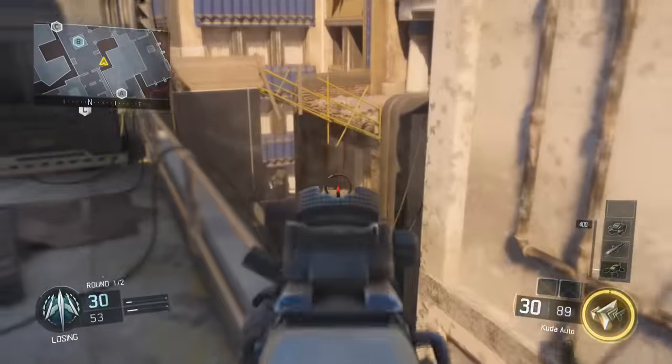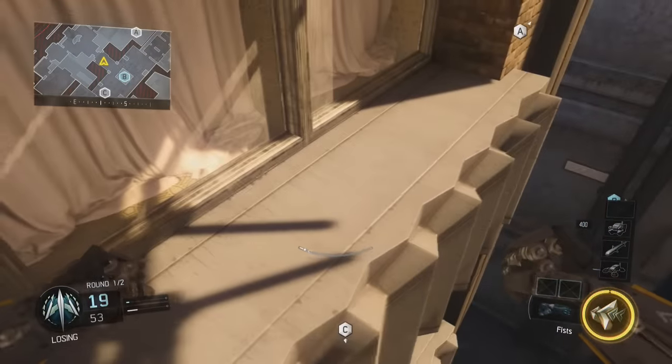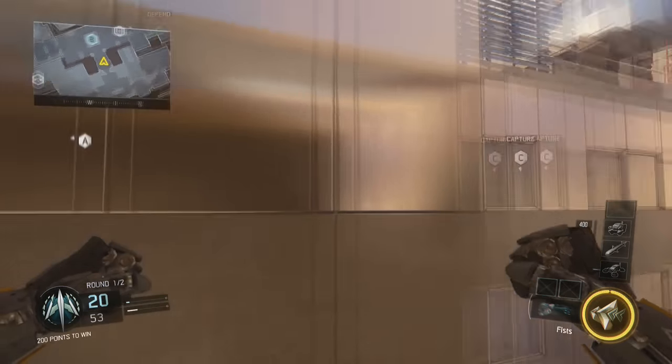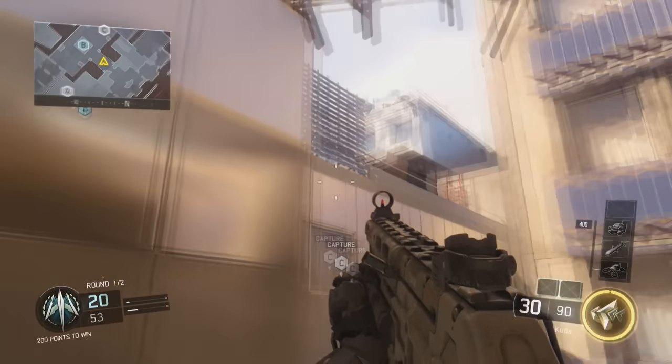You can do it from either side though. All you want to do is run and jump to this bottom ledge under this little bridge area where the bomb is in Search. You just have to hit it just right on the very corner of this secret little ledge here.